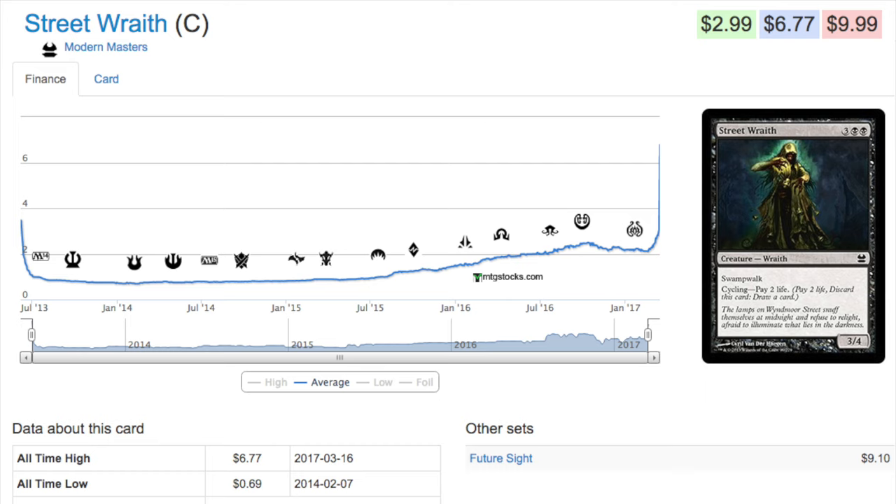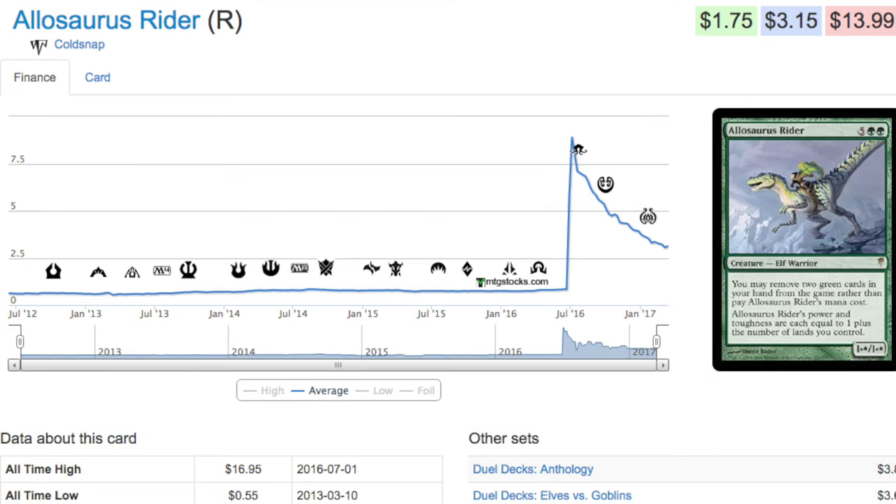I have a great example: a card called Allosaurus Rider. When Eldritch Evolution came out, people said this is the best combo ever because you just have to play your Allosaurus Rider and then Eldritch Evolution for whatever you wanted. Even that card got over twenty dollars, and that's like the crappiest card I've ever seen. So as long as the card reads free - no mana cost - I cannot stress that enough, that is something you have to look at mechanically.